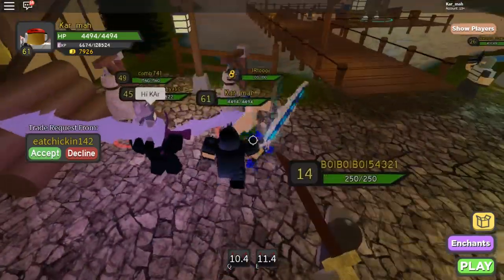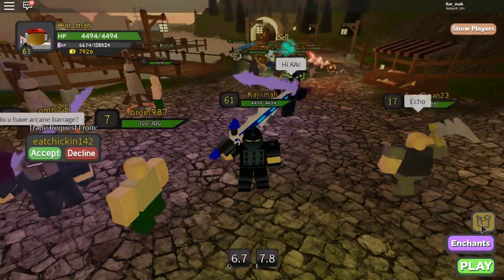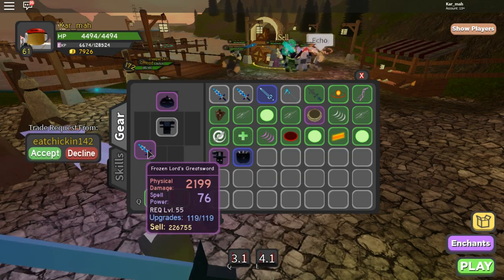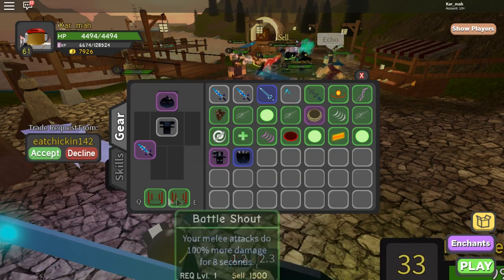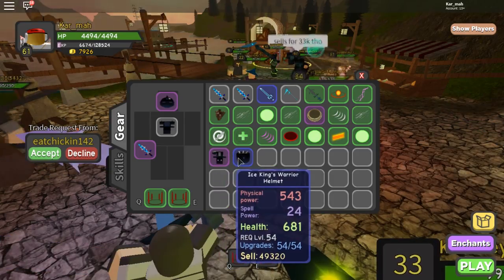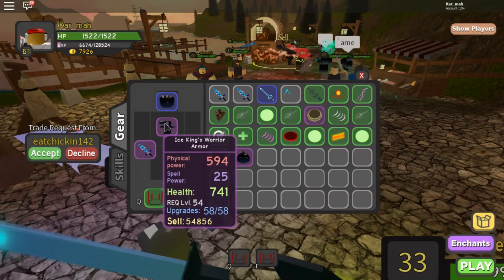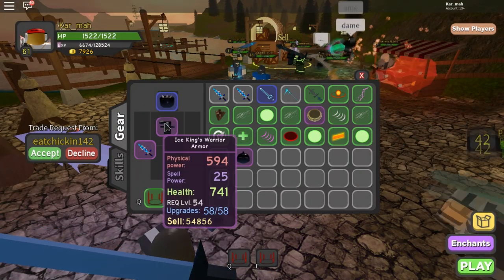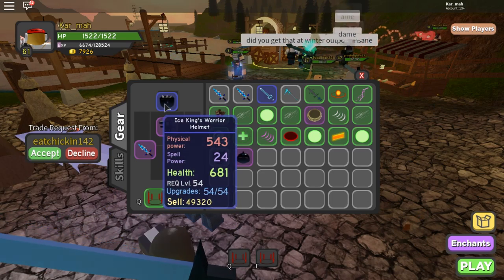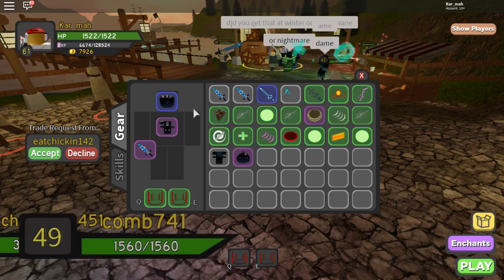But if you guys think that is good, wait till I show you this. The sword and skills are amazing — they boost my damage a lot. What we have here is armor that increases my damage even more. This one gives me about 600 physical power and this one gives me about 550.